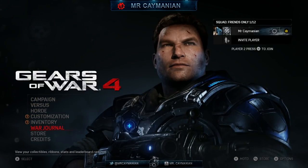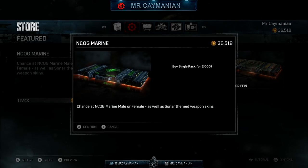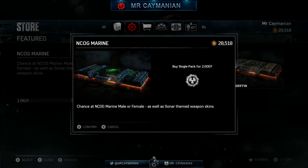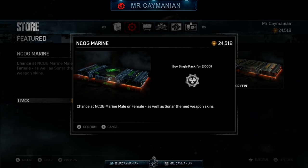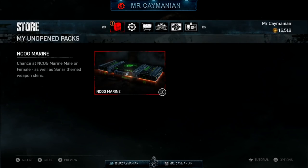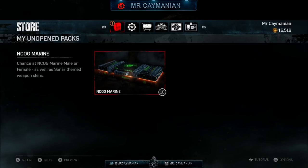Getting down to the packs, I'm going to be opening up 10 — that's 1,000 credits, which is what I usually do. That's 10 right there — 10 NCOG Marine packs, with a chance at the NCOG Marine male or female as well as Sonar theme weapon skins. I'm hyped right now. The packs look amazing — let's get down and dirty inside this pack opening video!